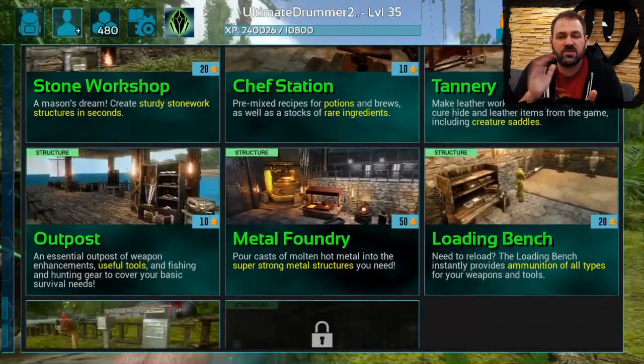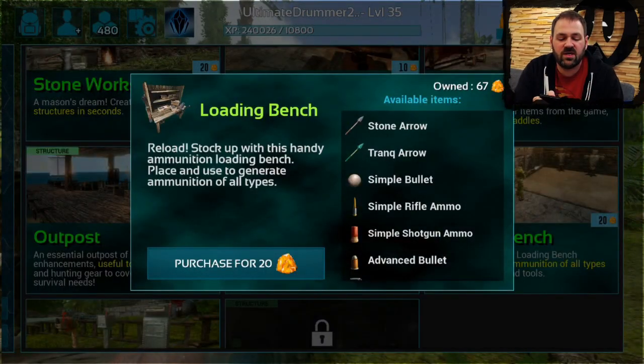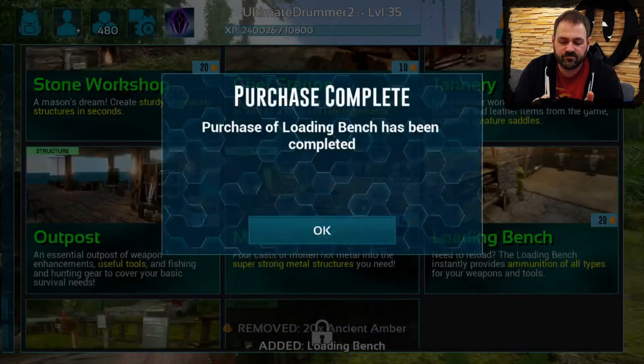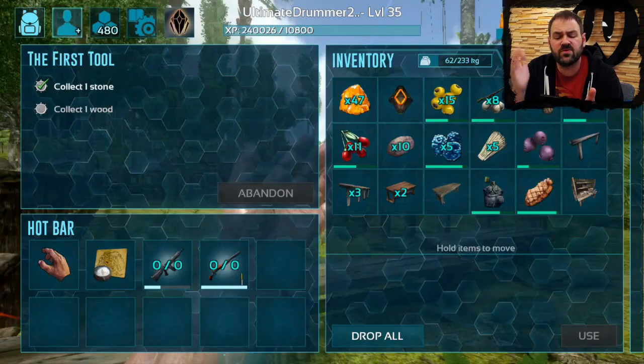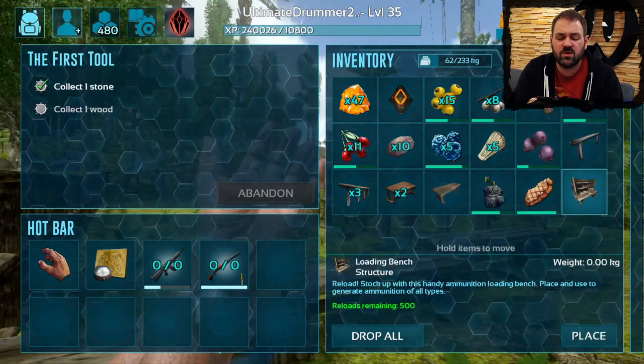You're not going to be able to purchase this before you reach level 35. So we're going to go ahead and use some of our amber and grab that, and it's going to go straight back into our inventory. The loading bench comes with 500 reloads when you get it, and those are what you're going to use to grab the ammo that you want.